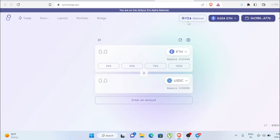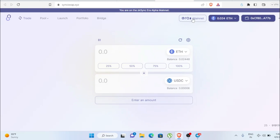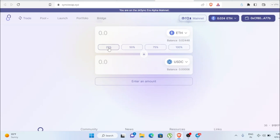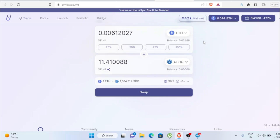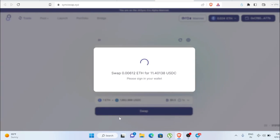First, you need to have some ETH balance in the zkSync Era mainnet. If you don't know how to bridge Ethereum into the zkSync Era mainnet, I'll leave a video link in the description. Once you have ETH inside Era mainnet, the first step is to do multiple swaps — try to do at least three swaps inside their platform.